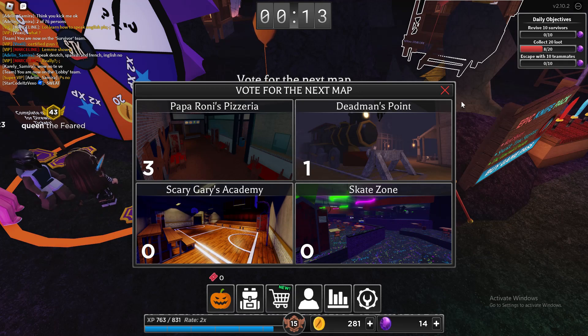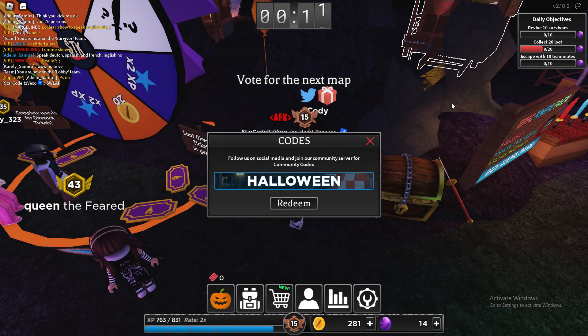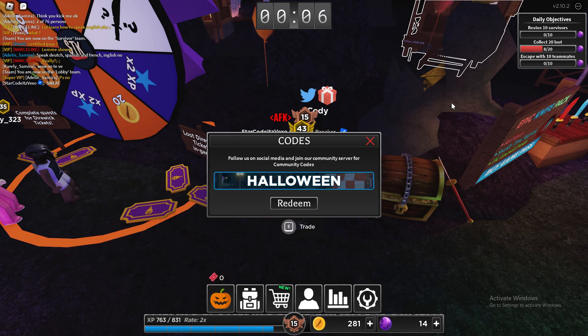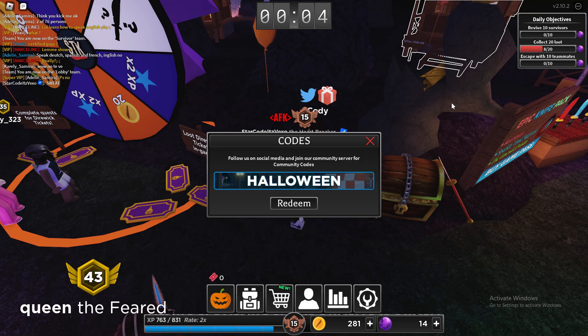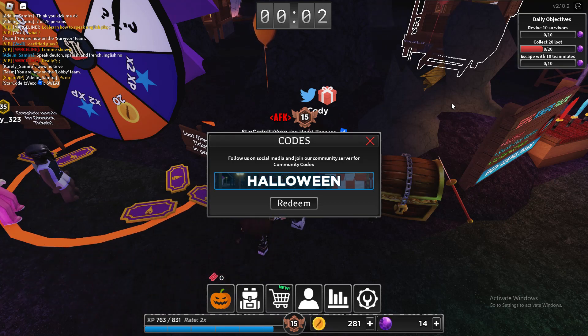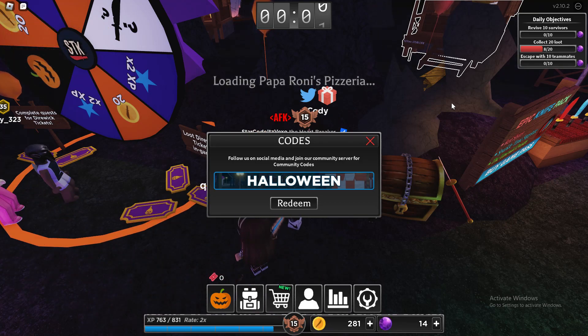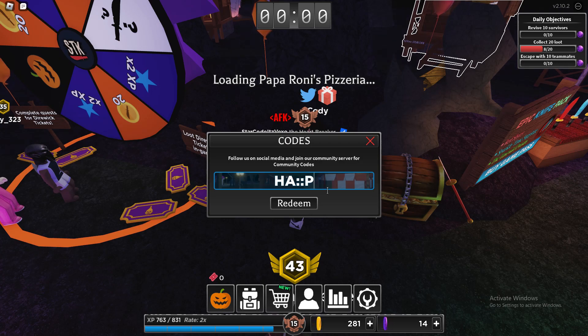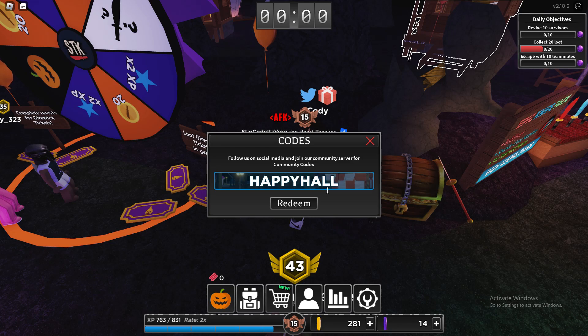Just make sure you redeem those codes — they'll help you out a lot. To recap: the working codes are 'trick or treat,' 'HALLOWEEN,' and 'HAPPY HALLOWEEN.' Those codes will help you out a whole ton.